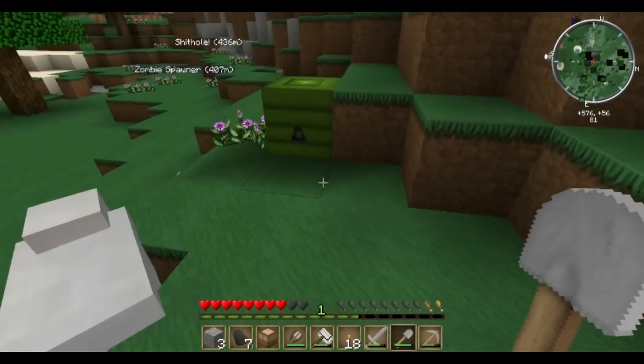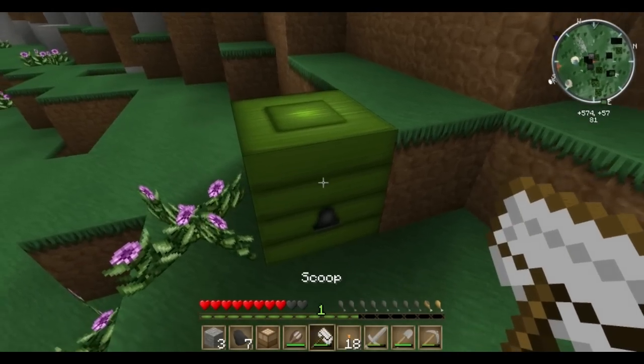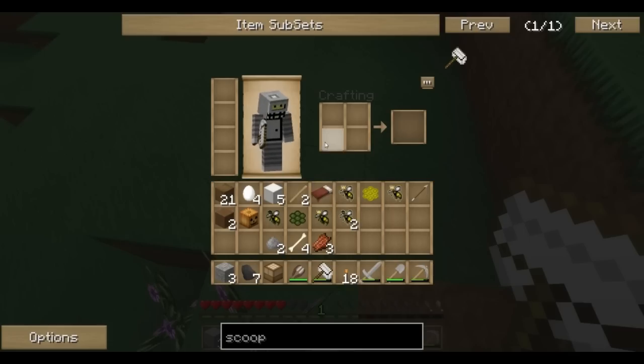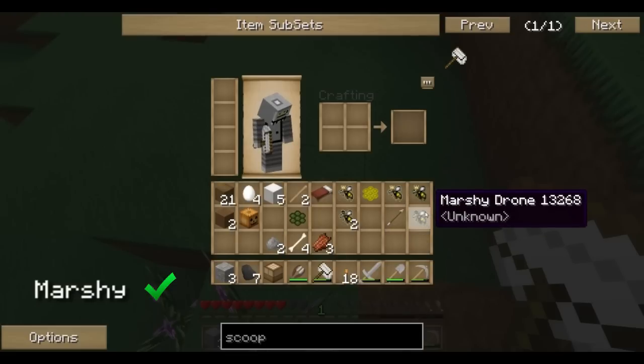This here is a marshy hive. Hopefully I can get myself a princess and a drone — that's the first one I found. There's a marshy princess and drone.